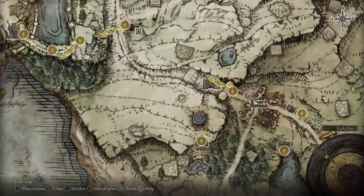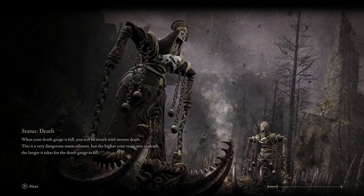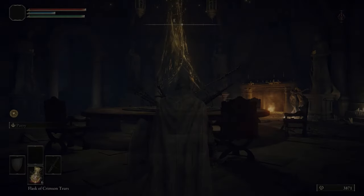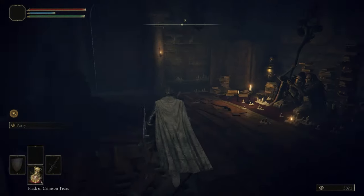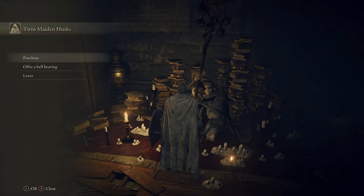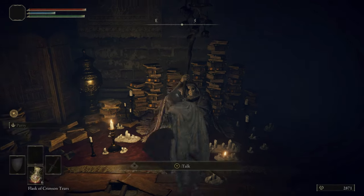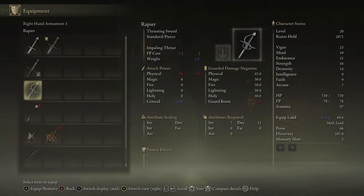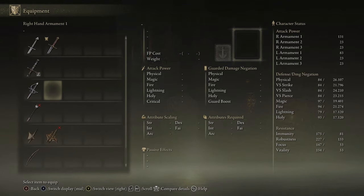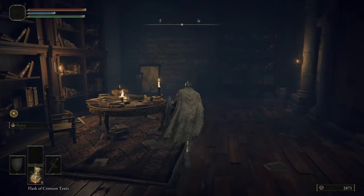I don't need to run around on the horse - first order of business is to quickly go to the Table of Lost Grace, our little home hub where the trader is. We're probably going to go a while before we start upgrading anything. One thing we will be doing is buying a rapier - I think it would just be useful for future endeavors. Purchase one rapier for 1000 souls. We'll replace our long sword with it - granted we're losing about 21 damage.